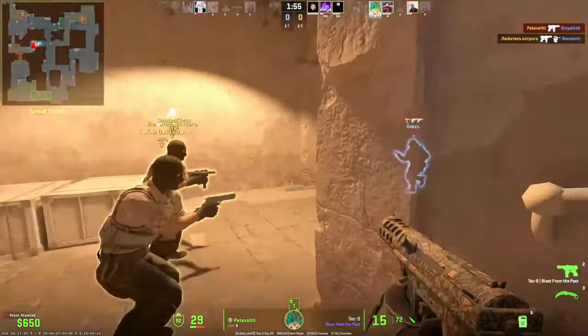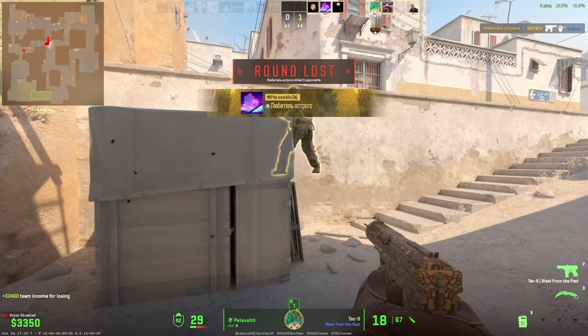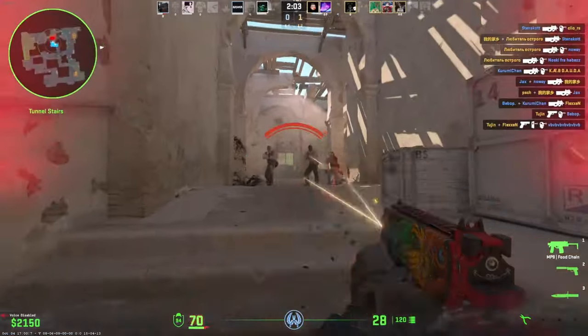I recommend, if you have the ability, to pick T-side because you actually have a little bit of an advantage with the techniques and stuff like that. Just keep doing that — this is the fastest way to grind by far right now. You can see the rounds are so fast.